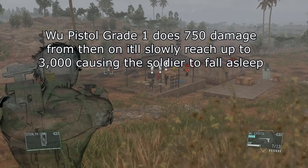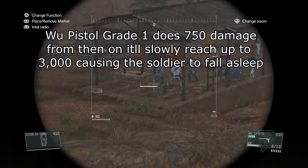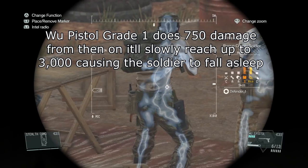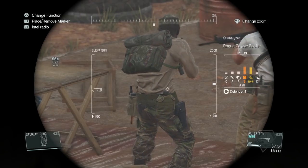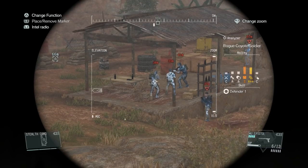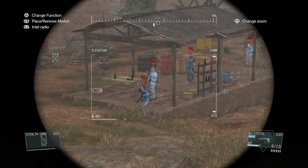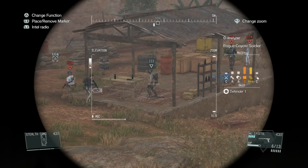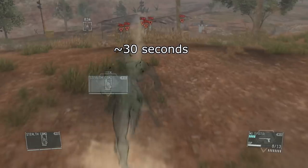The Wu S333 grade 1 does 750 damage, and from then on it'll go all the way up to 3000, causing the soldier to fall asleep. So let's find out how long it takes for that to happen. It looks like it took about 30 seconds for that one dart to slowly build up and finally knock out that guard.